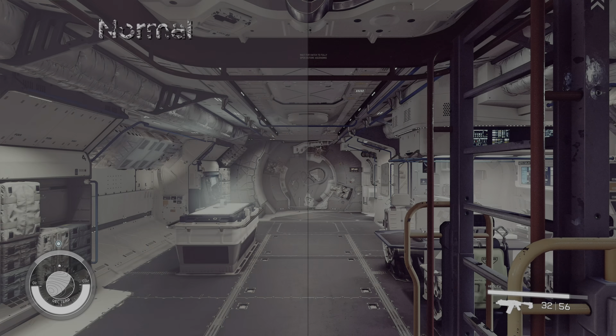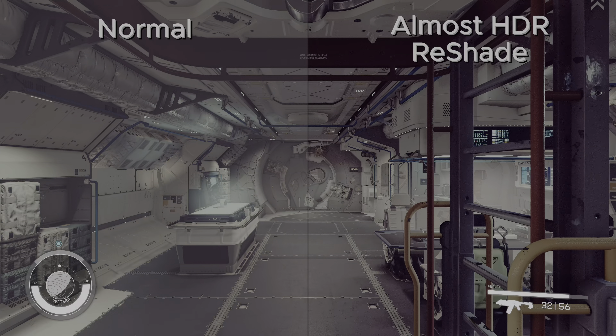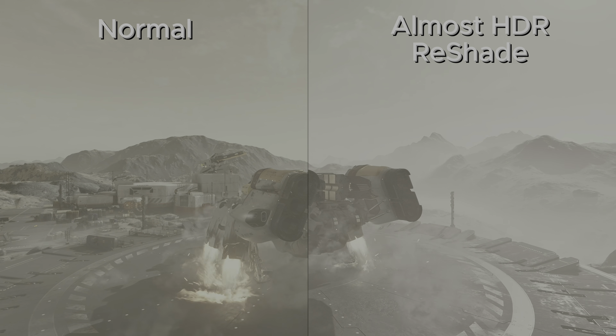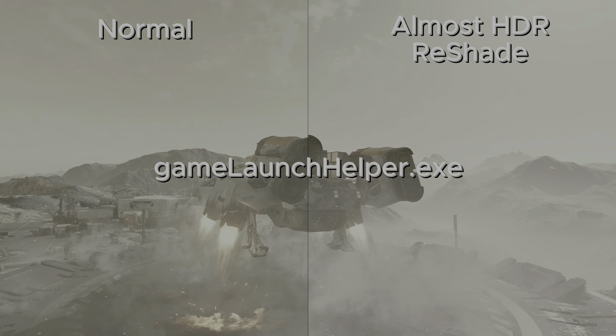So I went to my new favourite site Nexus Mods to find a fix. Running the Game Pass version of the game your options are a bit more limited than the Steam version, but I found 'Almost HDR,' a ReShade mod which does the job well. All footage in this video will use this mod. When you install ReShade, make sure to select gamelaunchhelper.exe to make it work on the Game Pass version, otherwise select starfield.exe.